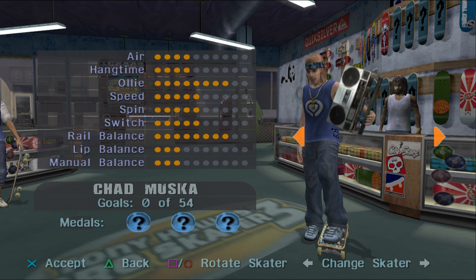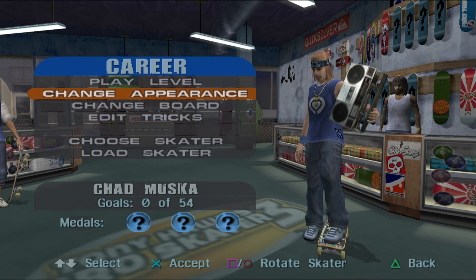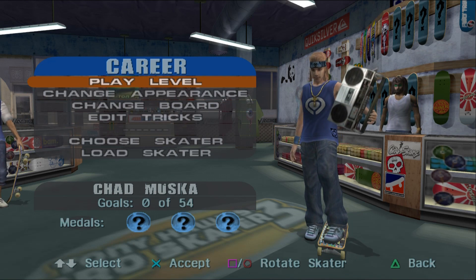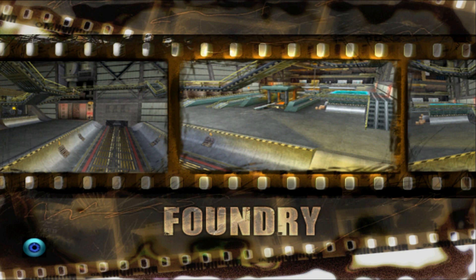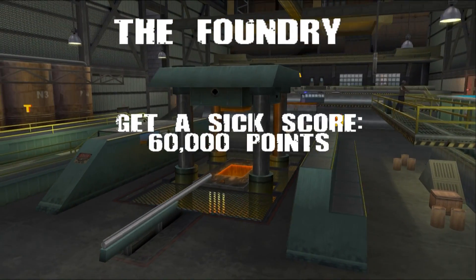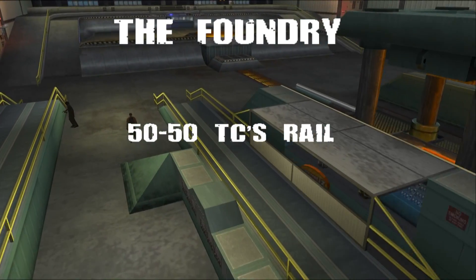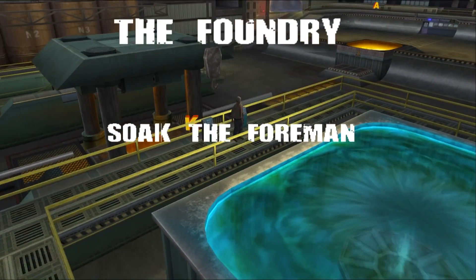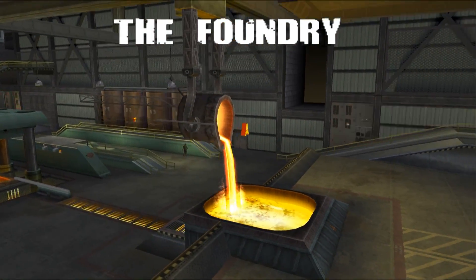For this playthrough I'll be picking Chad Muska — not only because of the running joke that if it's not Tony 20 it's Muska 20, but also because I'll be playing both this PS2 version of Tony Hawk 3 and the version developed for the previous console generation on PlayStation 1 and N64. Chad Muska actually has a noticeably different outfit between the two versions, so it'll be fun to compare. I love that the characters now have unique idle animations in the menu screen — each skater has a different attitude. Great attention to detail.